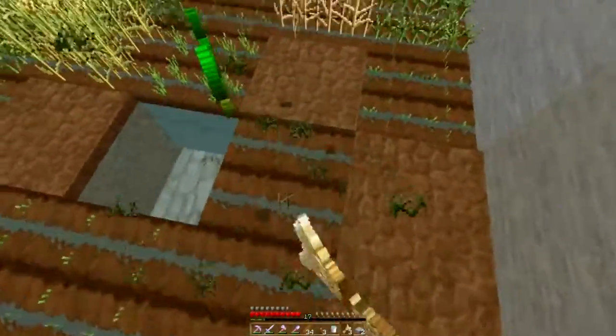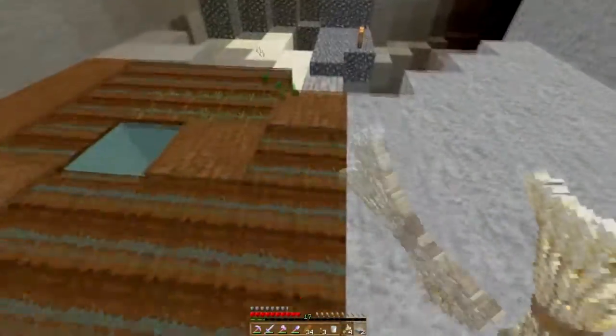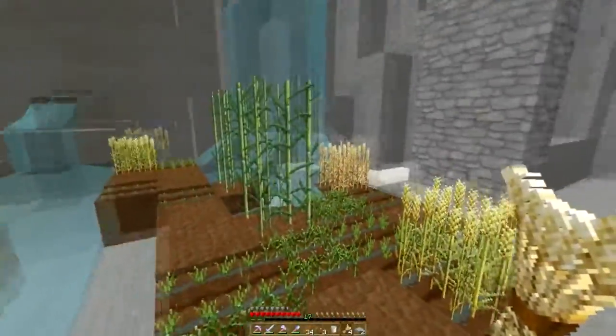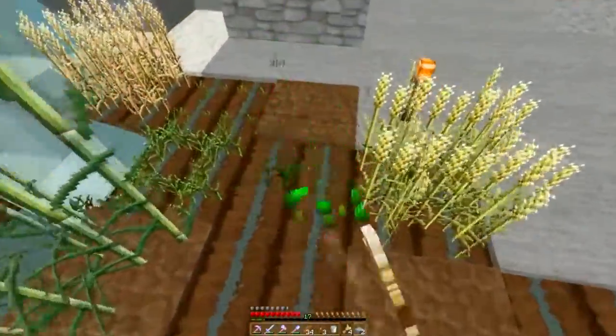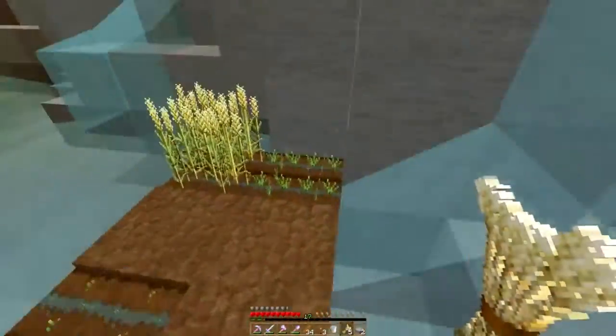We're gonna rack all this and move it down there so it gets its own little room instead of just putting it up here — it might be a little bit easier to harvest too. Sugarcane I'll leave up here, I don't really care about it. So yeah, we're gonna do our wheat farm.